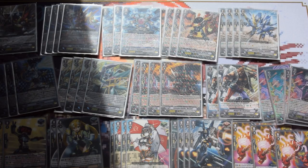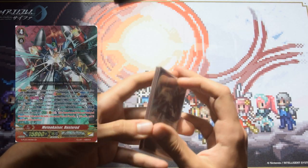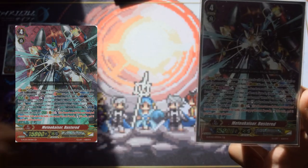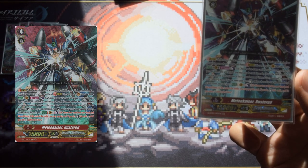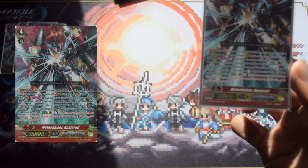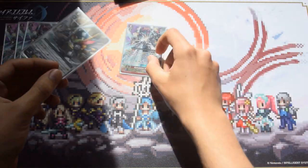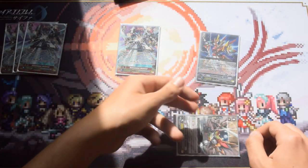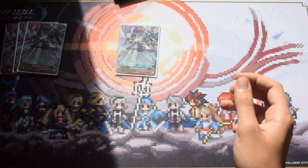Starting off we have the four brand-new Meteokaiser Busters. His skill is: once per turn when he attacks, you can counter blast one and flip any G unit face up. If you do, you choose the same number of your rear guards as the number of Busters face up in your G Zone and stand them. Importantly, if two or more units were stood by this effect alone — not counting units stood by other triggered skills like Run Ball — it only counts its own skill, so pay close attention to that.